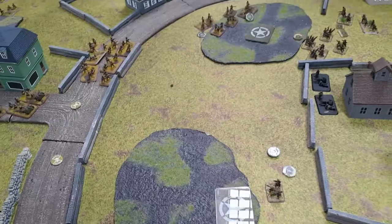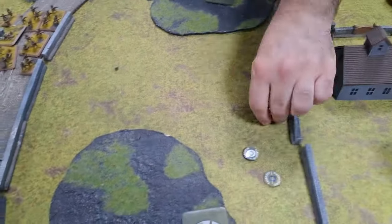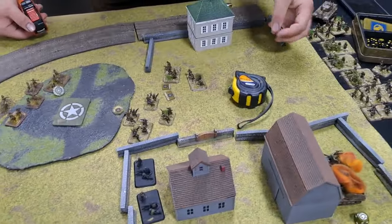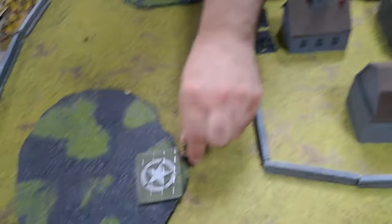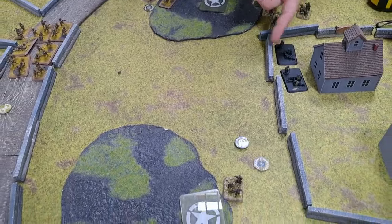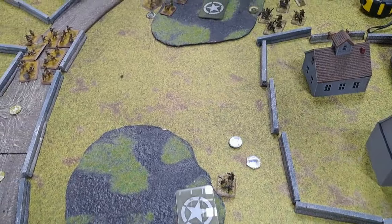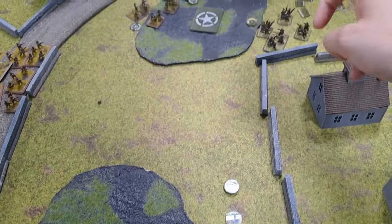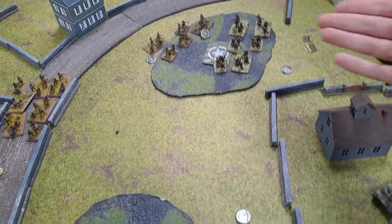German turn: rally by here — no. Rally by there — yes. Rally on the platoon — yes. Rally on the HQ — yes. Last stand: the Falschirmjäger platoon is pinned but stays in. They're unpinned. German movement: Tigers move in using the building as cover. Shooting mostly from the HQ.